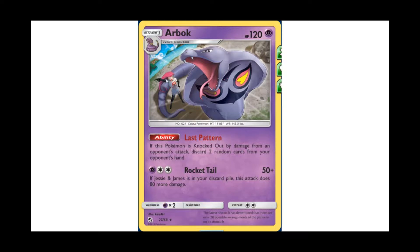This Arbok, aside from having amazing art referencing Jessie from the Pokemon anime and the video games — if you played Let's Go Pikachu and Eevee — has a very unique ability as well as a pretty neat attack. Its ability: if this Pokemon is knocked out by damage from an opponent's attack, discard two random cards from your opponent's hand automatically. Really, really good — the fact that it's two random cards can really add to the disruption factor. Your opponent doesn't get to choose them, so it could be better, but it's also just very, very nice — say you discard some draw supporters they were going to use next turn.